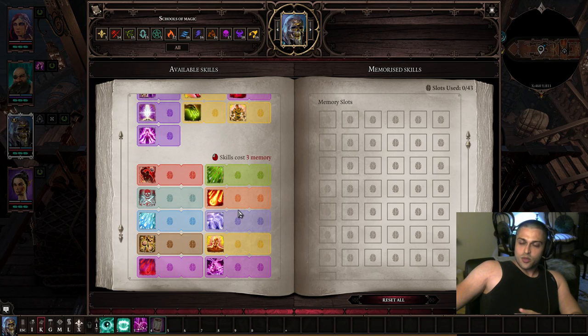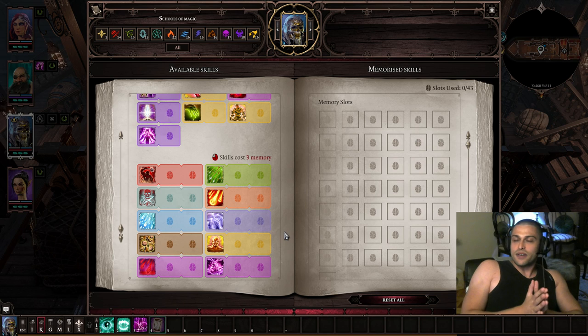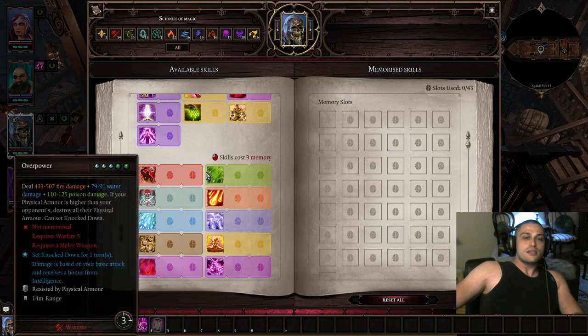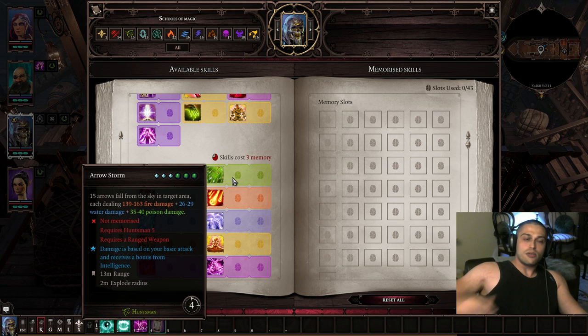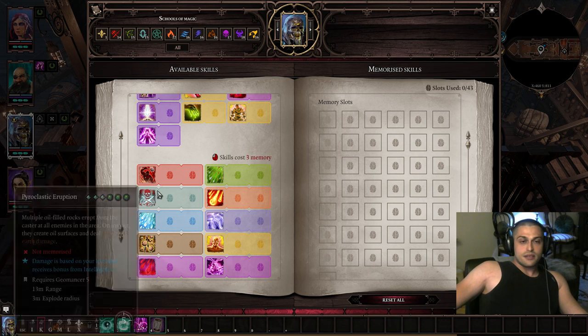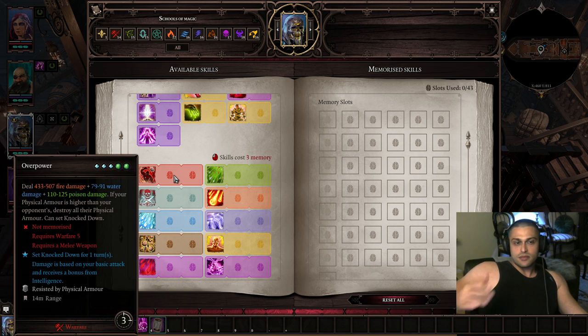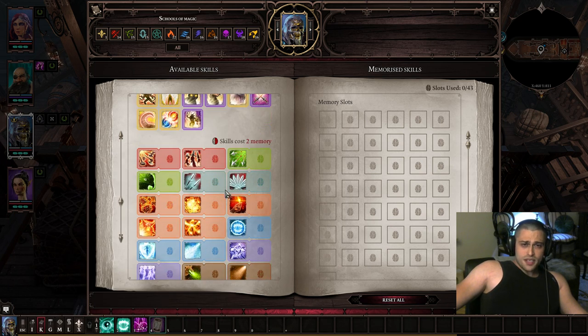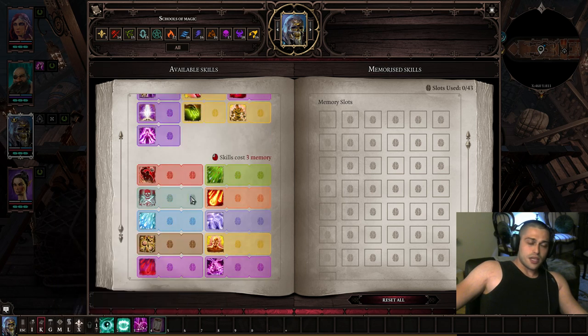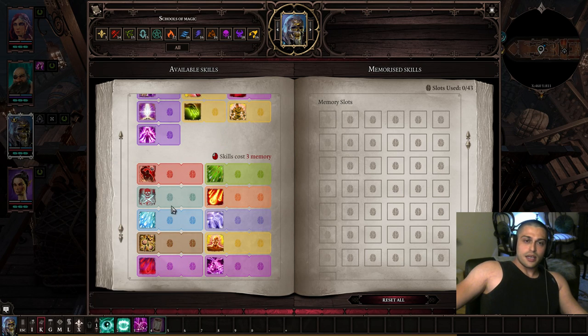Source skills are not that good overall. They come in handy for the last fight when you have unlimited source, but they were nerfed. Arrow storm was good in the classic edition but not in the definitive edition. Maybe the best three-point source skill is Overpower, but it only works on warfare characters. Two-point source skills are way better and more spammable than three-point ones.